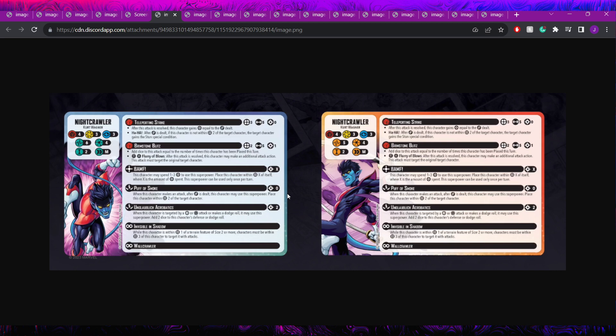Puff of Smoke: when this character makes an attack and damage is dealt, this character may use this free superpower to place within two of the target character. Crucially, this is not once per turn — meaning every Brimstone Blitz adds another placement, which then adds another die to the next one. Starting at seven dice, each attack costs only one power and adds one more die. The trigger probability scales quickly: roughly 56% at seven dice, rising to the 60s and 70s as dice increase.